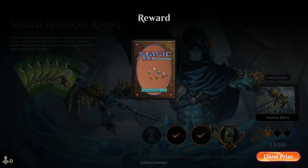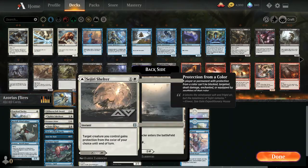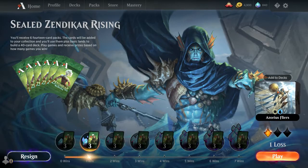I was running more white sources than blue and still got stuck on one white in game 1. Let me recheck the mana base - it looks like nine-eight plus Kabira's Takedown can count as a white source sometimes, making it closer to ten-eight. That looks correct. Let's keep playing.